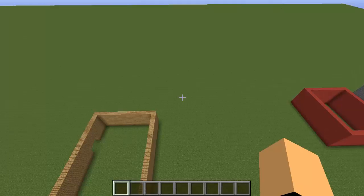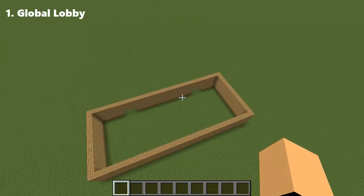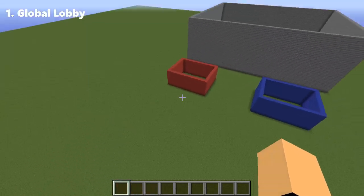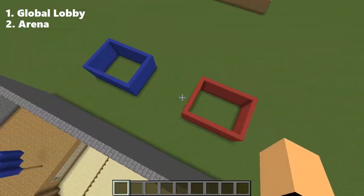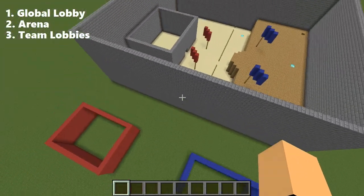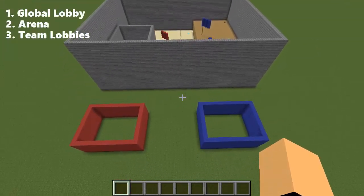Once you're in your Minecraft server, you'll need a couple of things. First, you need a global lobby — this is the lobby for all your maps where players go, find a map on a sign, and right-click to join it. You'll also need a map, either created or downloaded. For that map you'll want two lobbies — one for the blue team and one for the red team. Blue is the defending team and red is the attacking team.